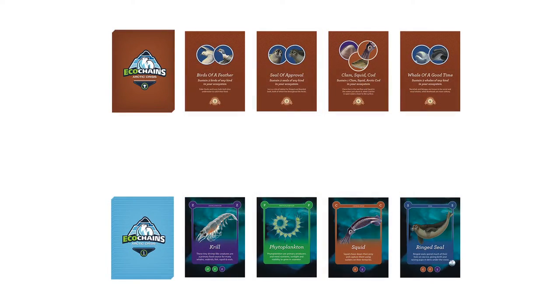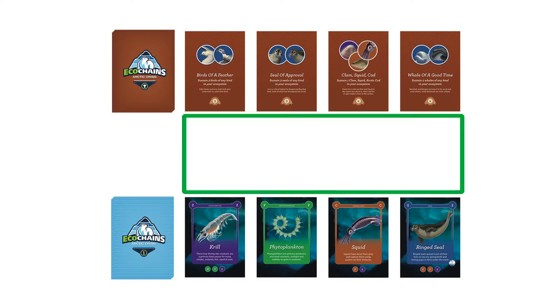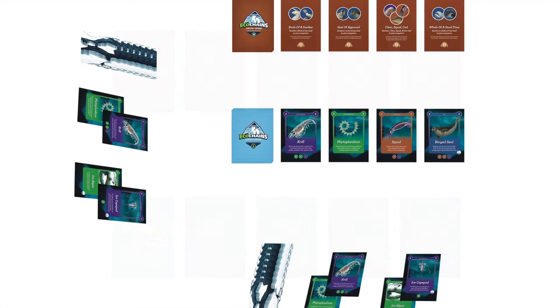This is what the setup looks like for a two-player game. In the center you have a draw pile for the species, action, event, and timer event cards. Next to it is the generation row, which is where players will draw their species and action cards from. Above the generation row is room for placement of the timer event cards, and above that is a draw pile for the goal cards and a row of four active goal cards. On the sides you have the gameplay areas for player 1 and player 2, where the players will place cards and build food webs.